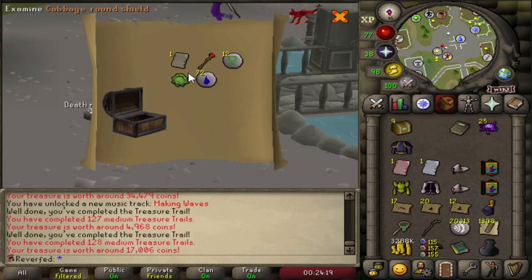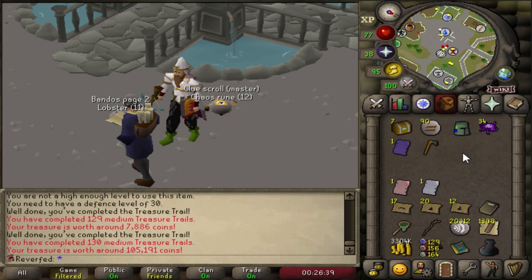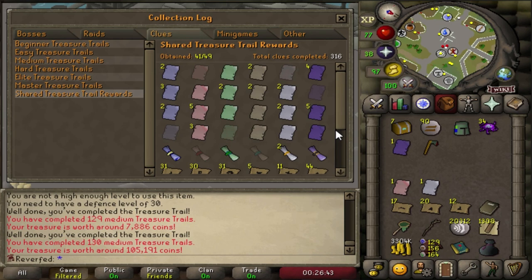I already have the Bandos book - that page is new I think. Ancient page again... I have the worst luck with the ancient pages. Can we please redeem the ancient page RNG? Dude - I got three unique pages in all the books I want! That is good. I only need one page of each of those books now. Finally the duplicate streak is over on the pages.